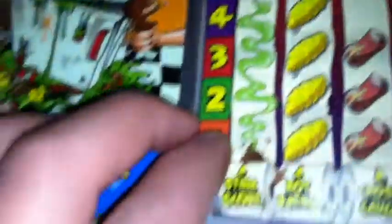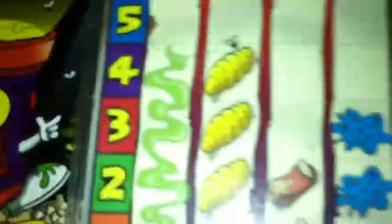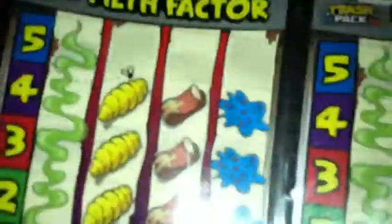Their growth factors are: for Grotty Coffee it's a 4, 4, 3, and 3. Then for Lock Mess it's a 4, 4, 2, and 3. For Piggy Pigeon it's a 4, 2, 1, and 1. Then for Feral Fridge it's a 5, 4, 4, and 4.